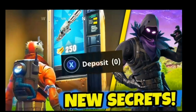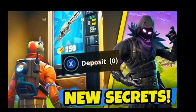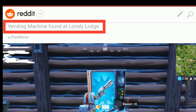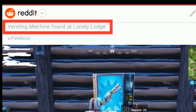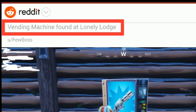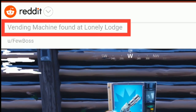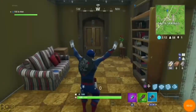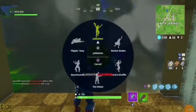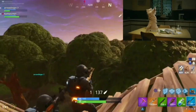So where can you find Fortnite vending machines? Players have already spotted them around the map, but they don't currently have any function. As per the official news, vending machines can be found at Lonely Lodge. Epic Games confirmed the arrival of vending machines in their new updates message that players get when they load up the game. In the update description it says: trade in spare materials for extra gear.